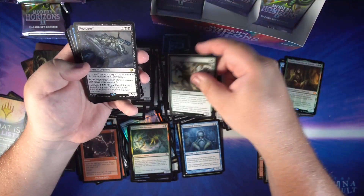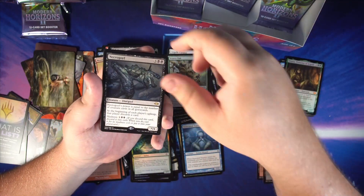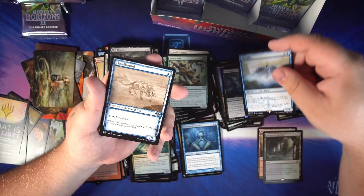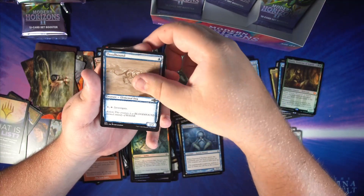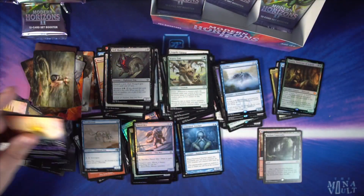Scurry Oak — part of that new infinite combo. Necrogoyf, kind of calling back to Mortivore, the old Lhurgoyf but sometimes costs less mana. Wonder — nice little old border new-to-Modern reprint with our rare. Little sketch Flood Hound, a foil Parcel Mirror, and still wondering what the List is.